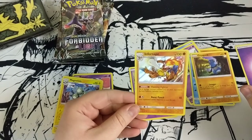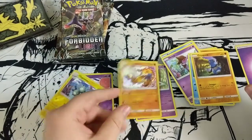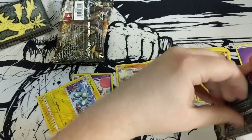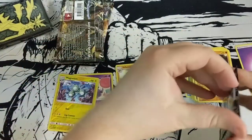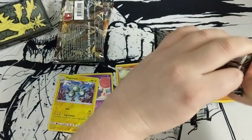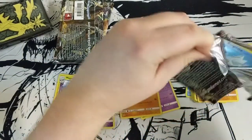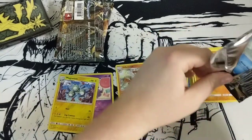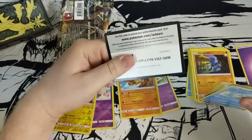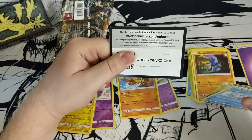Whoa, a reverse holo Magneton — somebody coming in elbow-drop style! That foily shining goodness — that's what I'm talking about. Of course we want something a little more fine, something in the GX category. Enjoy that code, internet!